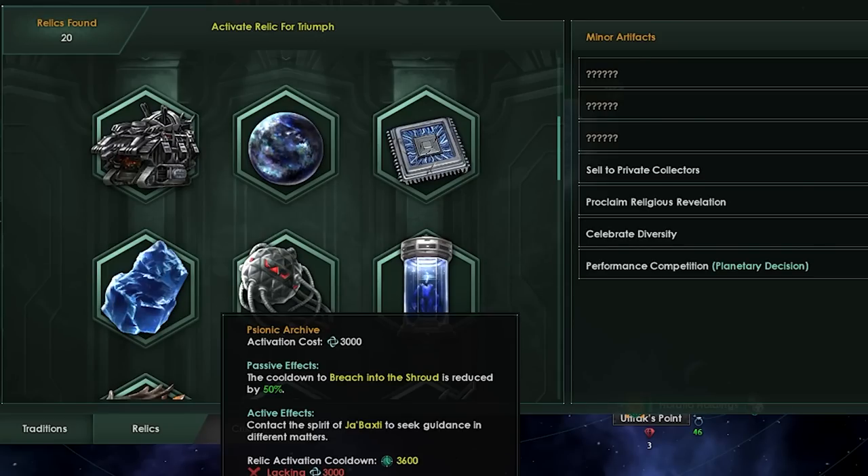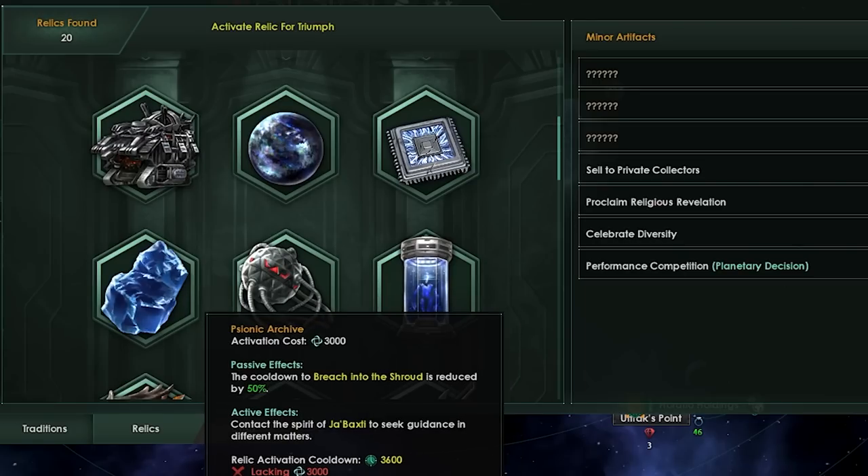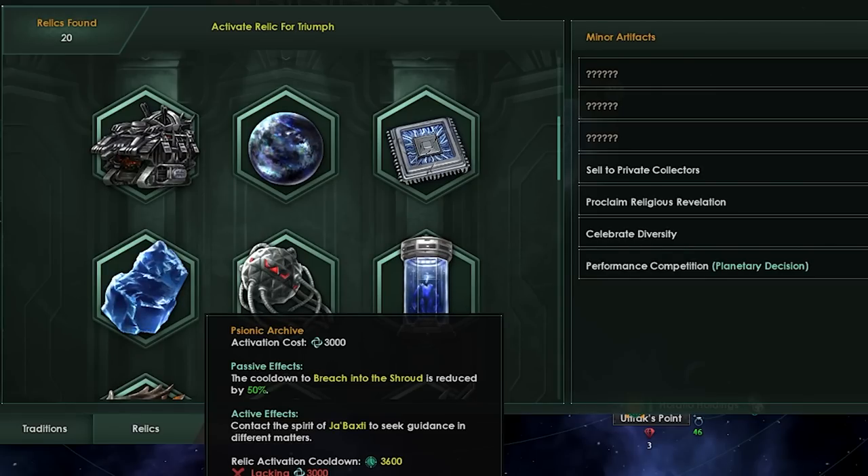As an active for the Psionic Archive, the knowledge option will now always level your ruler up instead of granting a flat XP bonus. So one of the options when going into the Shroud is to ask for XP for your ruler, and instead of giving them XP, they will just automatically level up. Leveling up leaders is usually quite good because of the bonuses you can get. The edicts themselves may also be quite interesting.